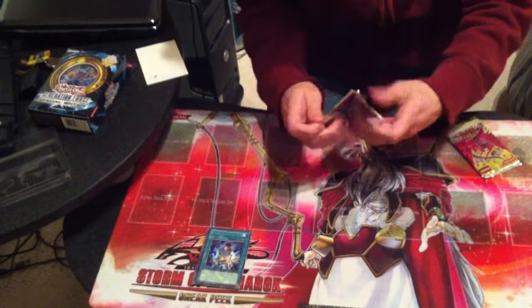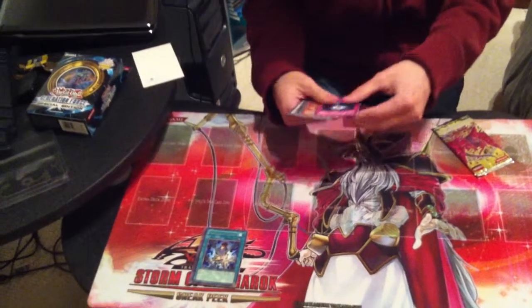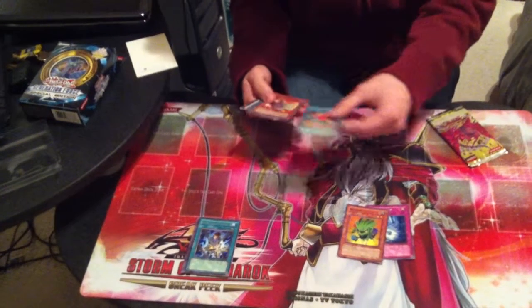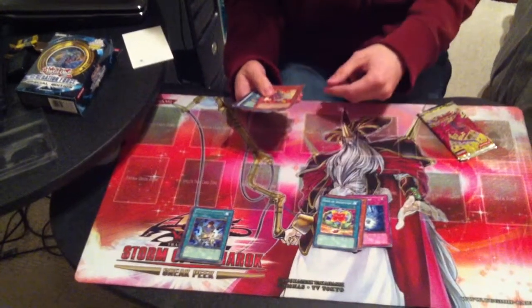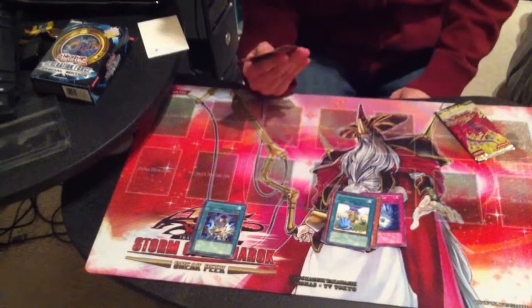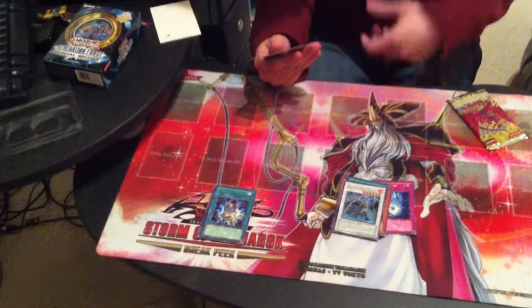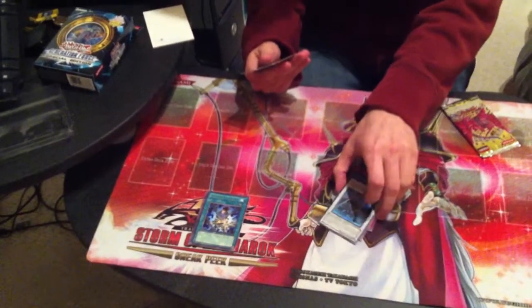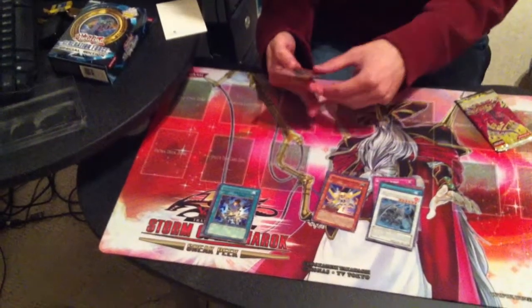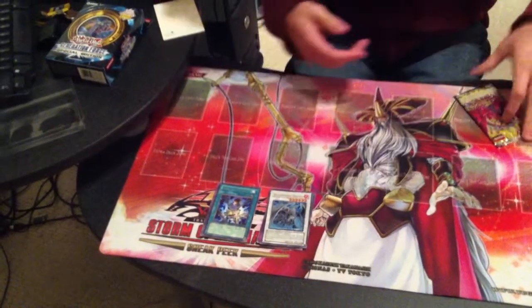Second pack. We got Bamboo Scrap, Nettles, Seed of Deception, Iron Chain Blaster, Miracle Fertilizer, Doom Kaiser Dragon — hey, it's a holo! This is going to be my third copy of him — I'm not complaining. And then Poison Chain, Morphtronic Cell Phone, and Iron Chain Snake. Yay, holo!